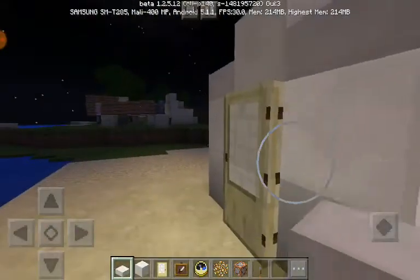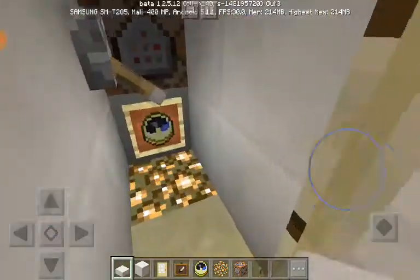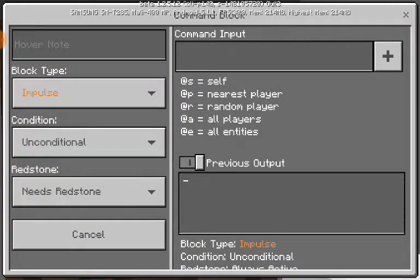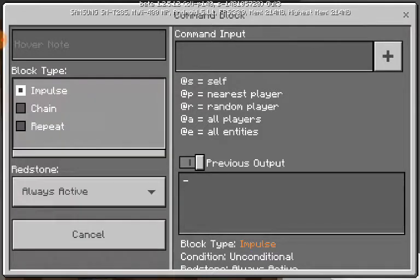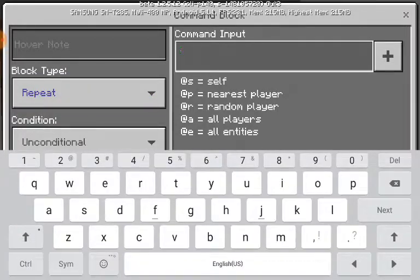When you flick this lever it's gonna turn the day into night. Set this command block to always active — that's just normal, don't touch that. We're gonna do repeat, and that's right — we got type 'time'.